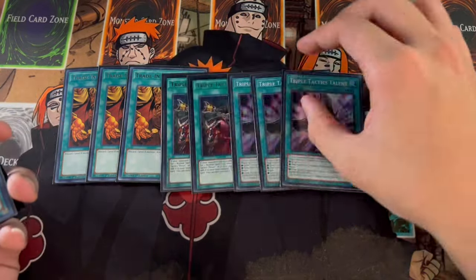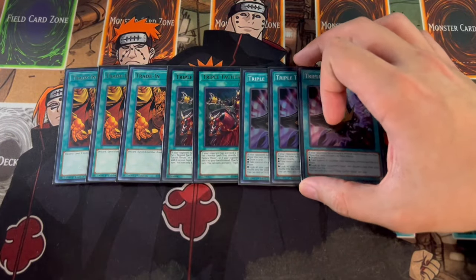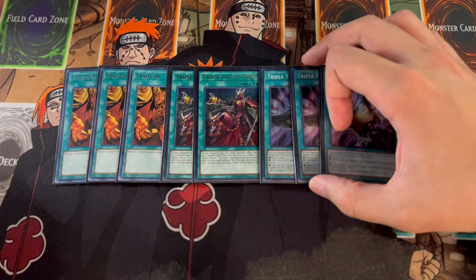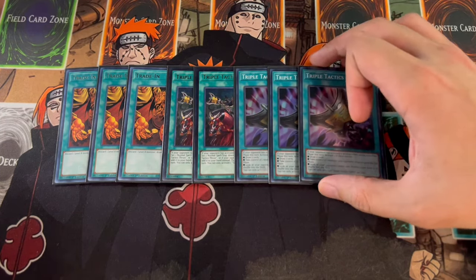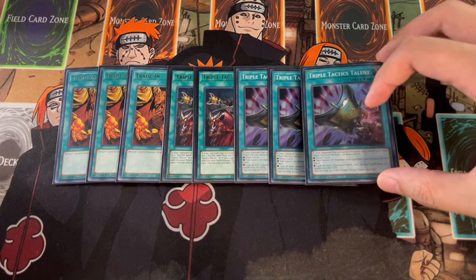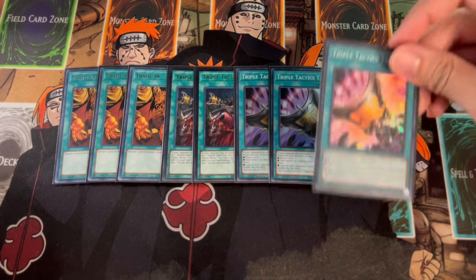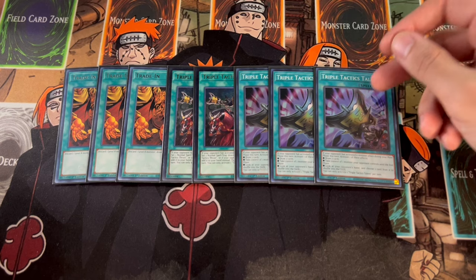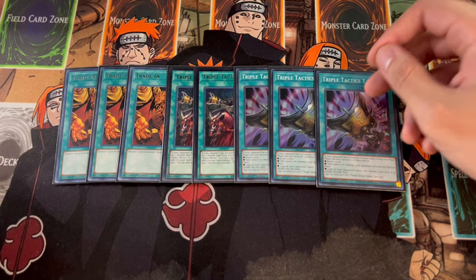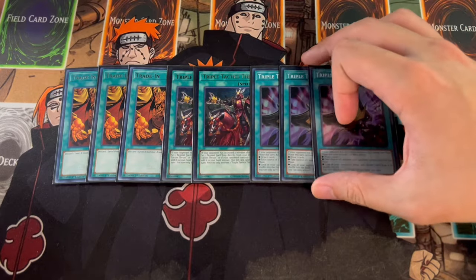We're also playing two Thrusts and three Talents. The reason we're on two Thrusts and three Talents is because Thrust is really powerful — it gets you to the missing card. Talents you usually use for the draw effect, but a lot of the time you'll also use it to steal your opponent's monster, which is really relevant going second. You can also break your opponent's hand with Talents. Thrust can also search a lot of the other board breakers we're playing.